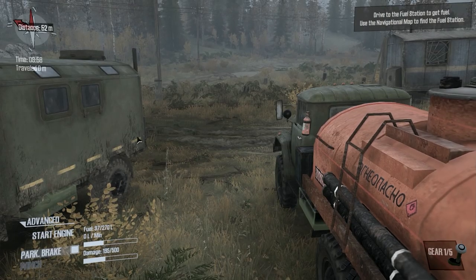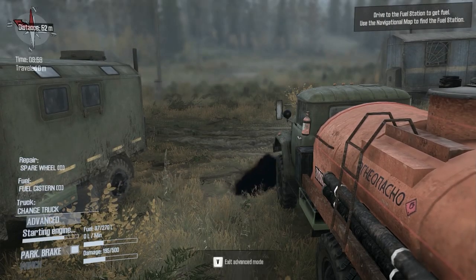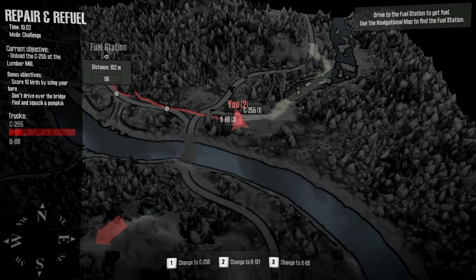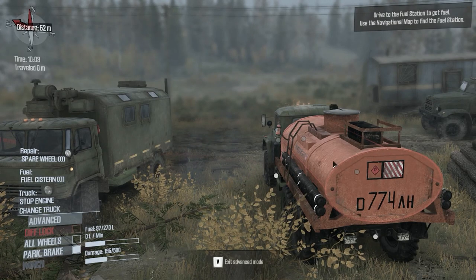Now we switch to the fuel truck and fire her up — nice. Where do we have to go now? We got to go to the fuel station because the fuel truck is pretty much empty — no, it is empty.